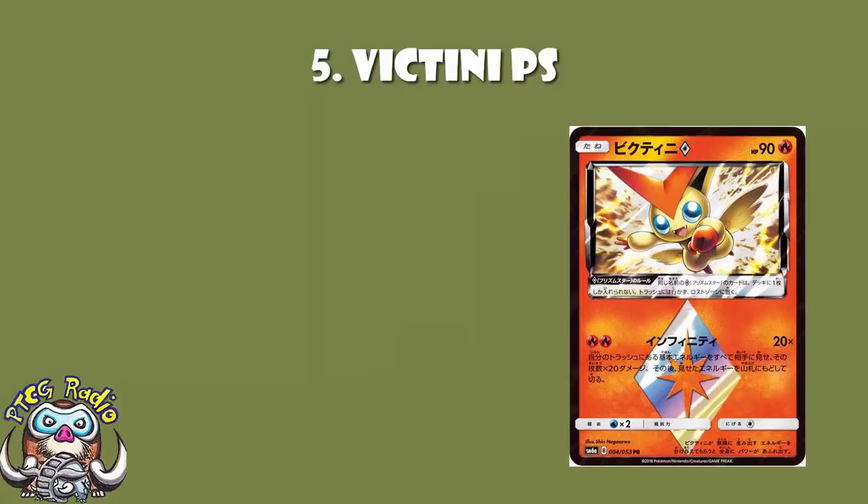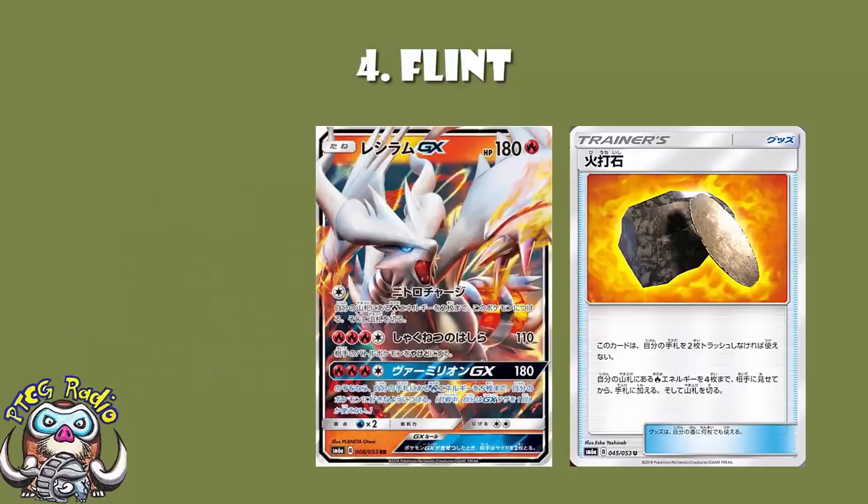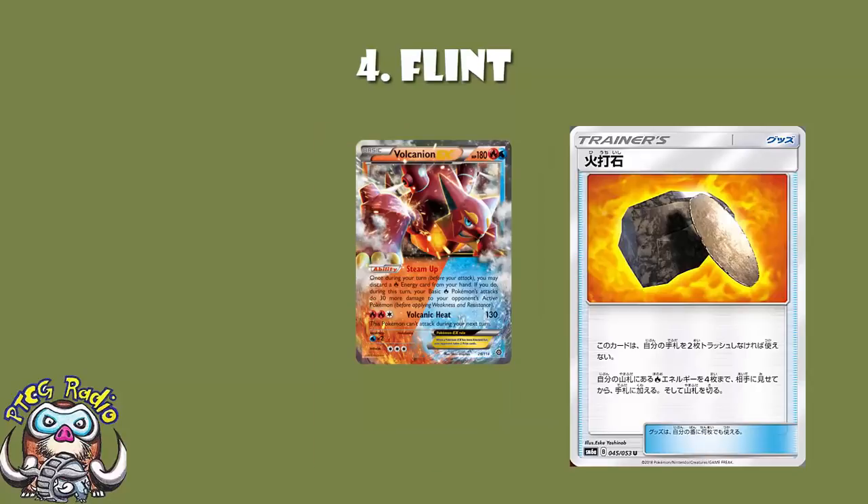At number four, a card Reshiram is going to love — Flint. Discard two cards from your hand, then search your deck for four Fire energy and put them into your hand. If you're using Reshiram this is amazing, because you can make sure you've got four energy in hand ready to go. Or in Expanded using Volcanion EX, get the energy in hand to use Steam Up. Fire decks need this more than pretty much anybody else — it's a brilliant Item card that's going to see a whole bunch of play.